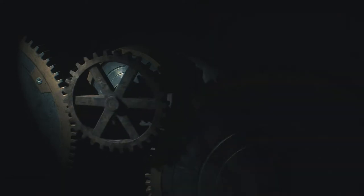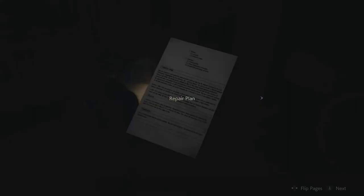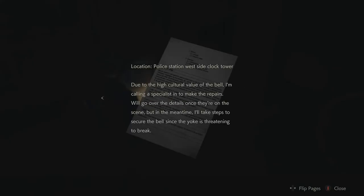On your knees, you big sack. This is all new. What? Is he here? Where the fuck is he? I think he's downstairs. Oh God. That takes you — I've put you in there. Brilliant. Oh, we've solved the puzzle before it even had to be solved. And now it is the repair plan. Location: police station, west side clock tower. Due to the high cultural value of the bell, I'm calling a specialist in to make the repairs. We'll go over the details once they're on the scene, but in the meantime I'll take steps to secure the bell since the yoke is threatening to break. Whatever that means.